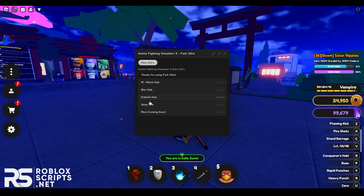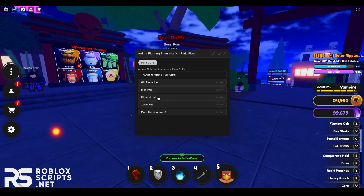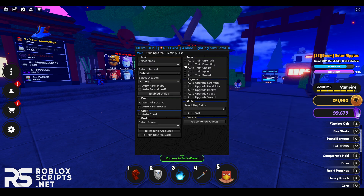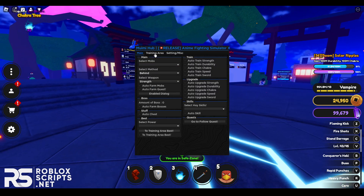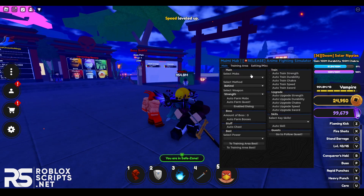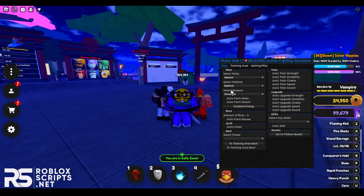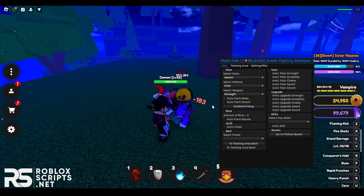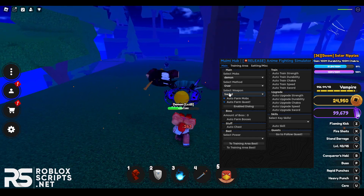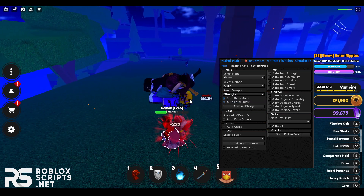In the script hub you've got Muimi Hub, Blocks Hub, Kidachi Hub, and X3 Hub — four scripts. I'm going to show you the first one: Muimi Hub. Once the GUI loads up, you've got Main tab, Training Area, and Settings. In the main tab, select your mob — for example, select Demon — then select your method and weapon like Strength or Sword, and enable Auto Farm Mobs.